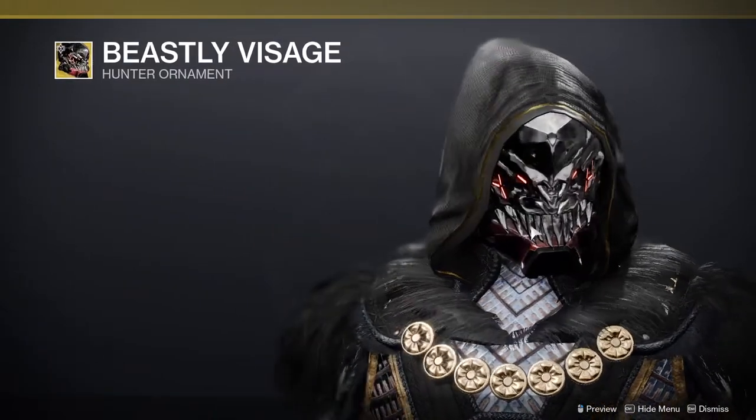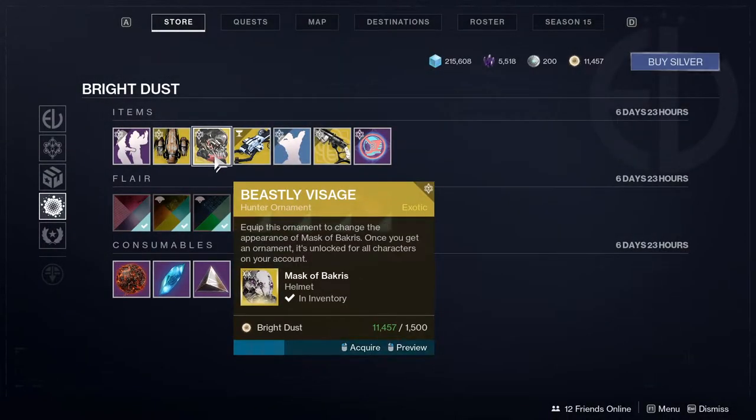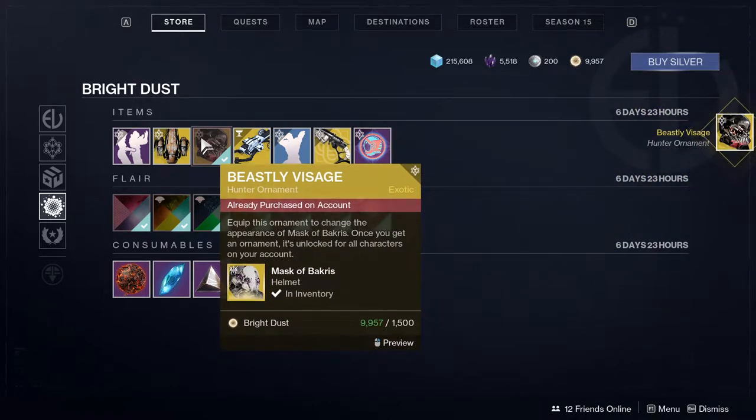Next is Beastly Visage, which is the mask of backrest skin. I want this skin — I'm getting it, I don't care. It's really cool, which is why I'm getting it. I'll show you guys the Titan and Warlock versions right now.